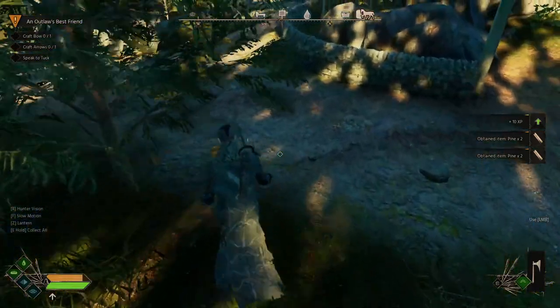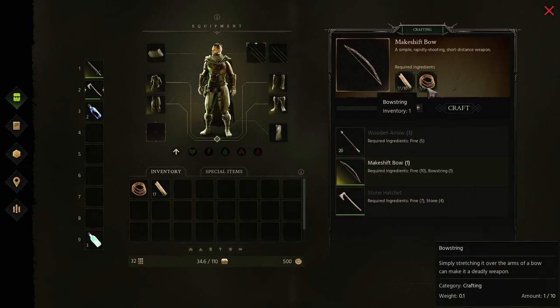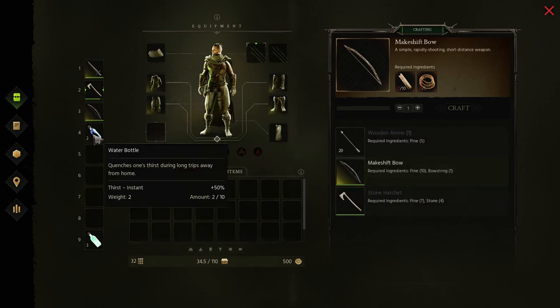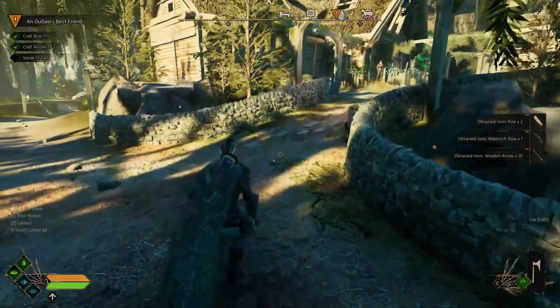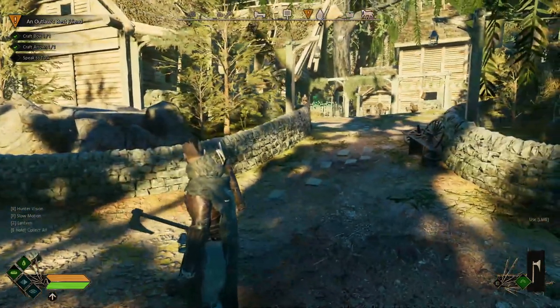We now have all the materials. Going into inventory with I, we can craft a makeshift bow - we have the pine and the bowstring, so click craft. We put the bow into slot three. Now we craft wooden arrows and place them into our quiver - either drag with left click or right-click to automatically place them. We have two pine left over and could gather more for experience, but for now we're done.